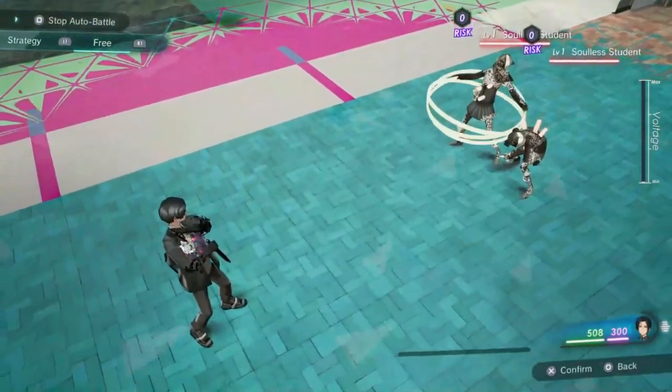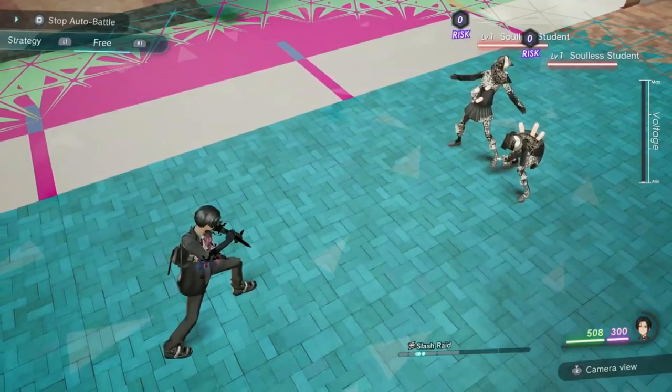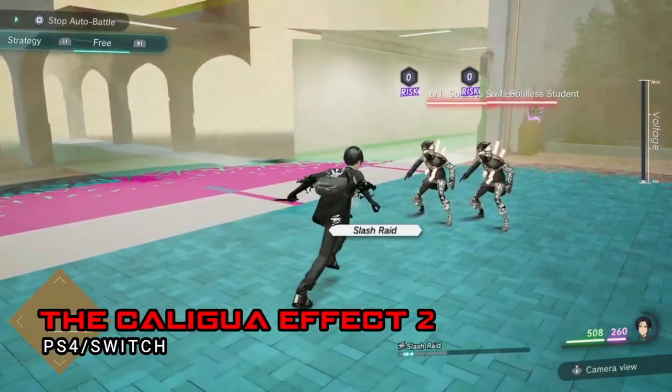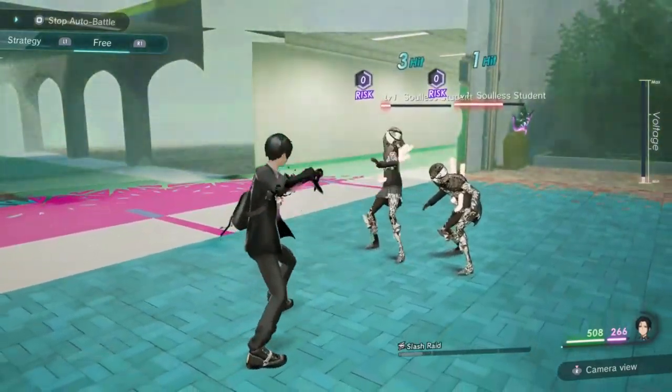How's it going everyone, Sinister of the Game Resection bringing you another video. Today's game review is Caligula Effect 2. This game is available on the PS4 and the Nintendo Switch.